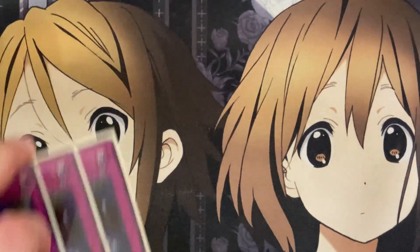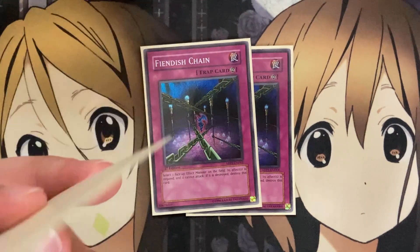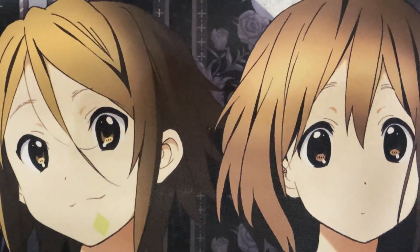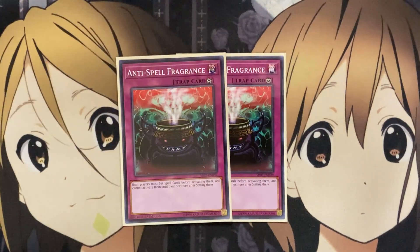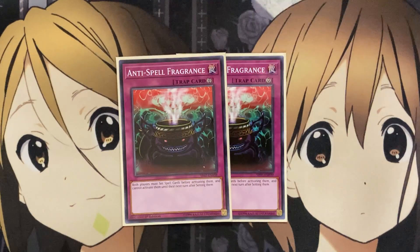I also run three copies of Fiendish Chain — the same premise: target an effect monster on the field, negate its effects, and while it's on the field that face-up monster cannot attack. If your opponent gets rid of that monster and this card is just sitting face-up dead on the field, you can bounce it back to your hand with cards like Traver and set it up again. The same goes for Crackdown — great because you can use your opponent's resource that way and then bounce it back to your hand again. That's the big play we went for with the continuous traps. And the last one is two copies of Anti-Spell Fragrance. We don't run too many spells, so if we use them we're not going to need more for our plays, but we can shut down a good majority of the plays that our opponent may try to do.